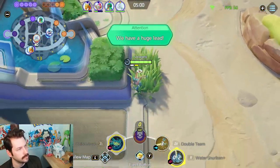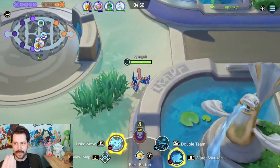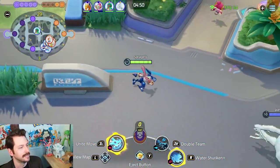Garchomp is chasing me, but that won't work out well for them because I've got my Water Shuriken. I can back up and throw Water Shurikens at them the whole time, just running away and kiting. It's really nice.